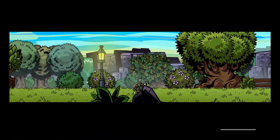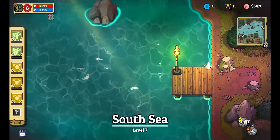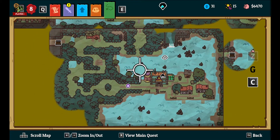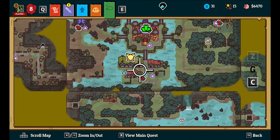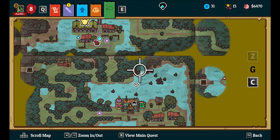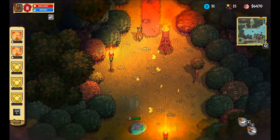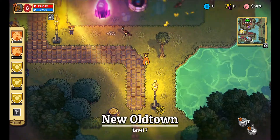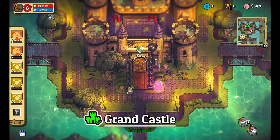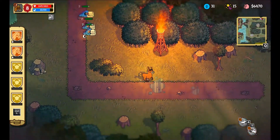Here we go. Here we go back. If I can... oh wait, I can't go up the waterfall. Why do I keep using the wrong attack?